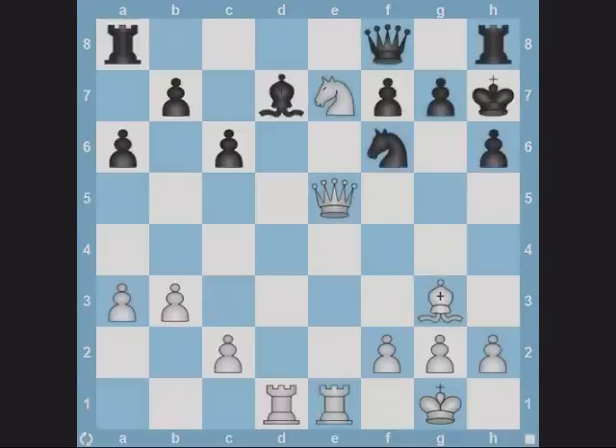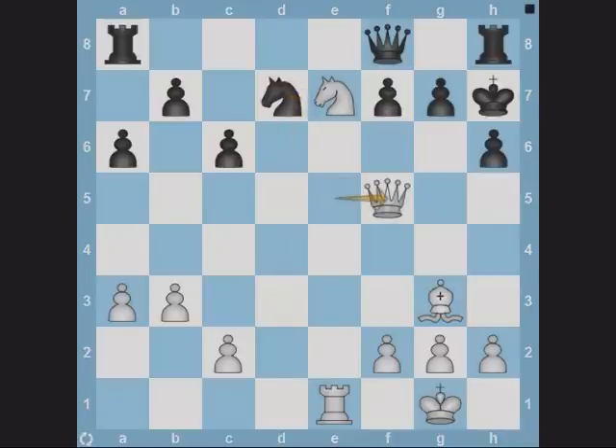Have a look at this position. You may find this puzzle quite simple now. White plays rook captures bishop. Black recaptures with the knight and then the queen goes to f5.